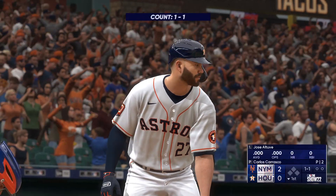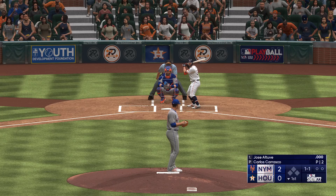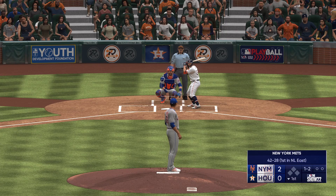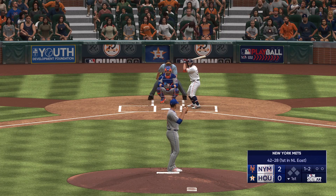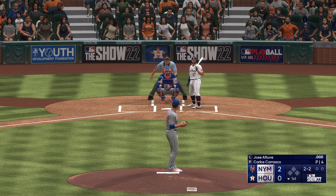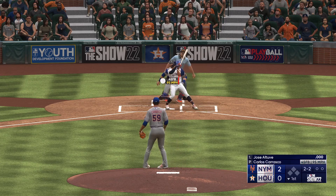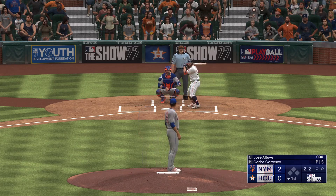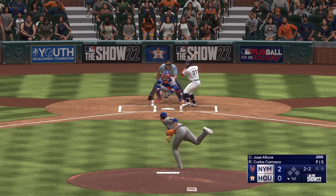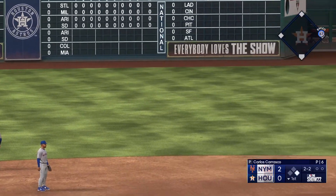Bottom of the first. Here's the former MVP, Jose Altuve. Swing and a miss, count one and two. Next one misses, count is two and two. The catcher wanted that pitch up and in — tried to tie him up. That high fastball: you have to get it up there because of how hitters have changed their swings. Altuve swings and lines a base hit into left field, a runner aboard to start the inning.